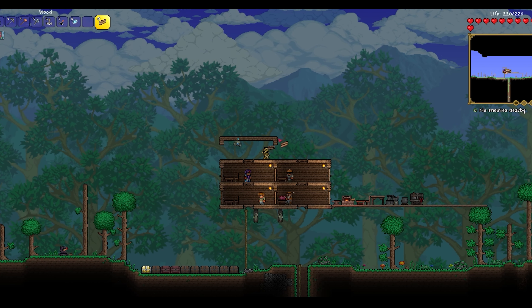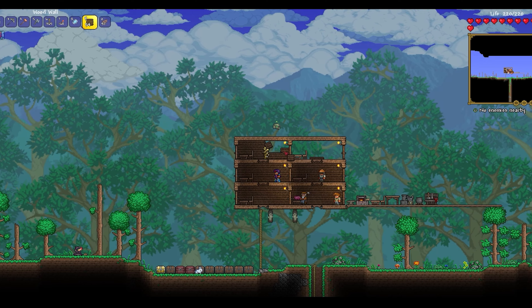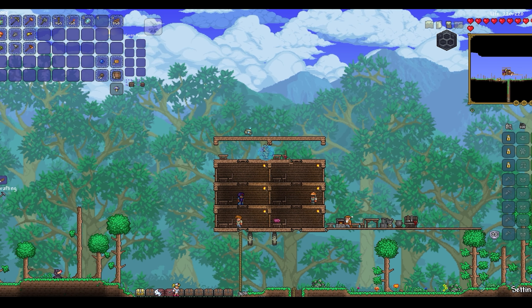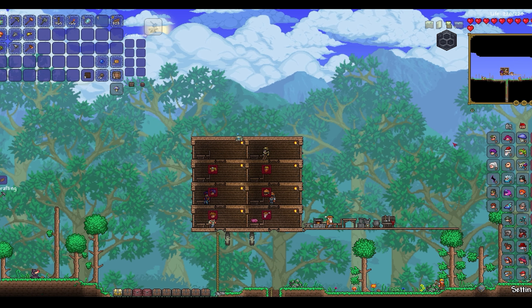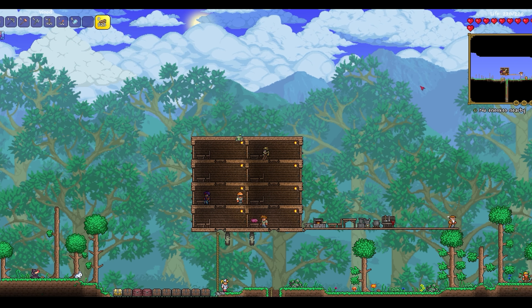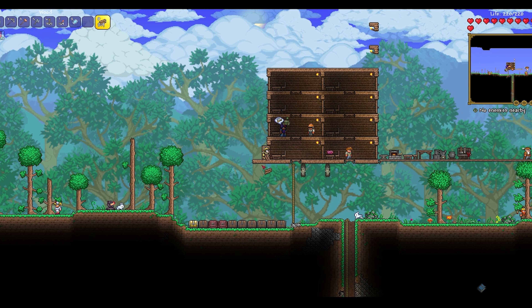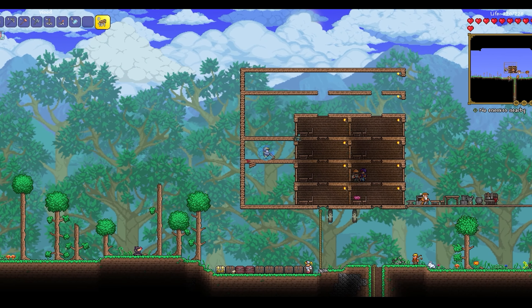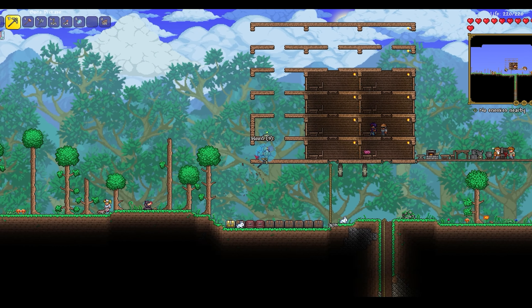Now to build some housing, because I have Alchemist NPC and Calamity — there are a lot of NPCs. And because this is 1.3 and not 1.4, though 1.4 for tModLoader is coming soon from the looks of it, I do not have to worry about NPC happiness. I'm just going to build a giant NPC box — not a prison, just a box. I'm not a big fan of NPC prisons. I just like to build them in this style: 12 wide, 6 tall, platform top and bottom, doors, workbench and chair, and one torch.